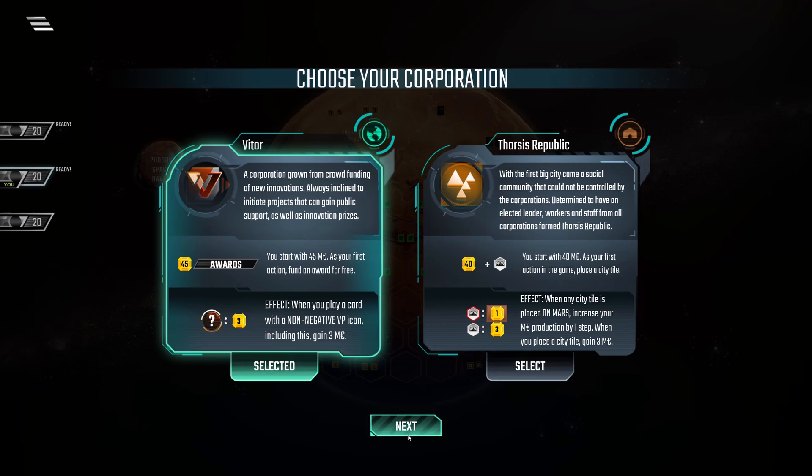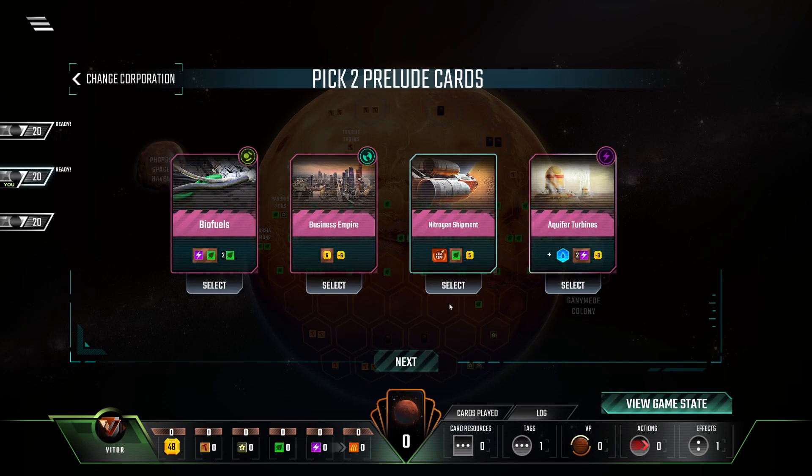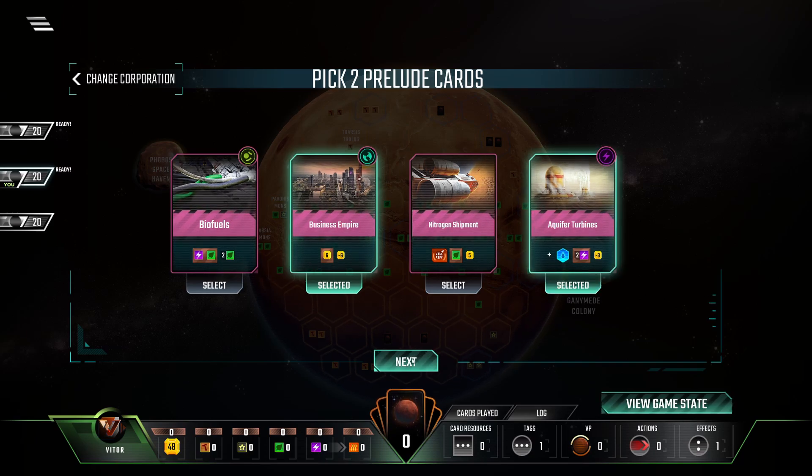Let's just pick Whitehoar for now and see what my hand is. Nitrogen Shipment is in my opinion one of the two worst preludes in the game, so I probably won't pick that. Biofuels can sometimes be okay, but it's also not that great. I would just go with Business Empires and Aquifer Turbines and see what my hand is.